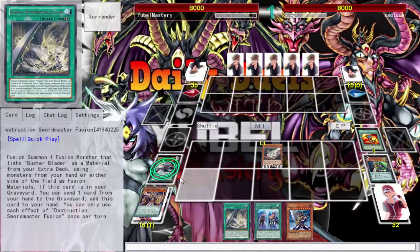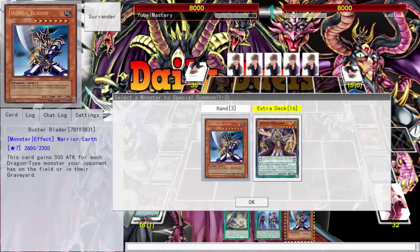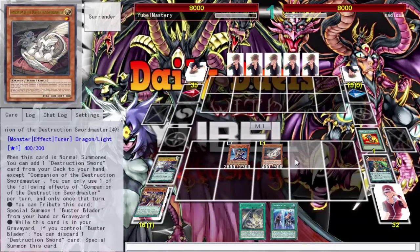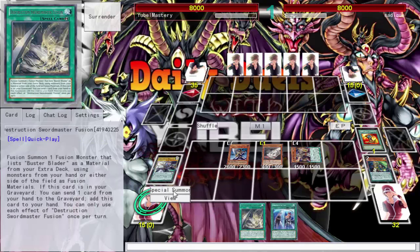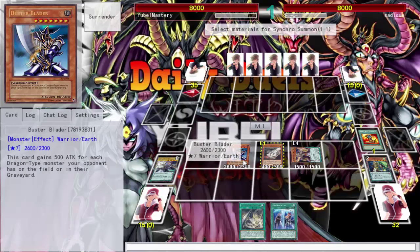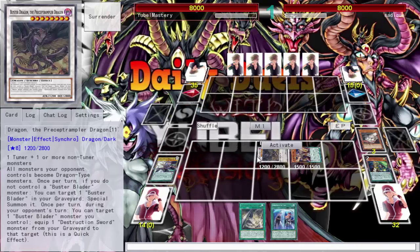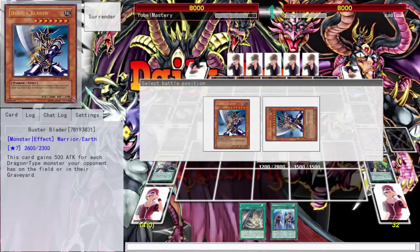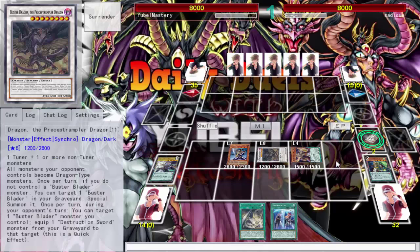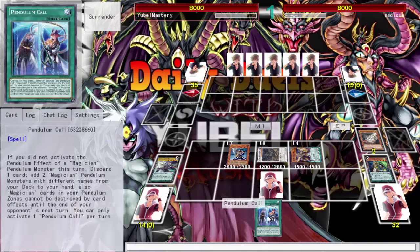We'll search, summon back Insight — why not. Synchro summon, go into my Dragon. I do not control Buster Blader, so I'll summon him back. The pendulum mechanic would help here — I'd love to equip but I don't have anything to equip, so I'll just set this and end my turn.